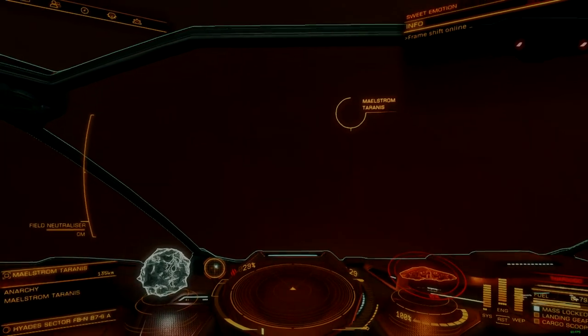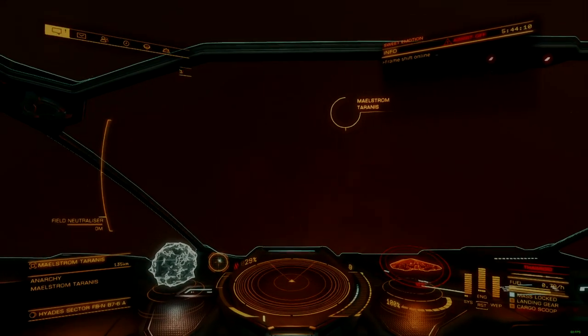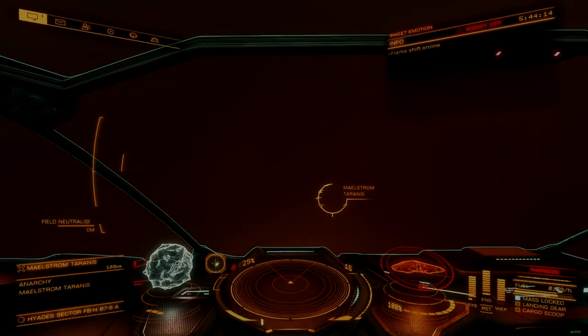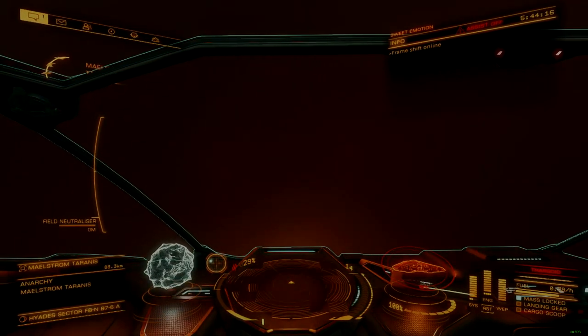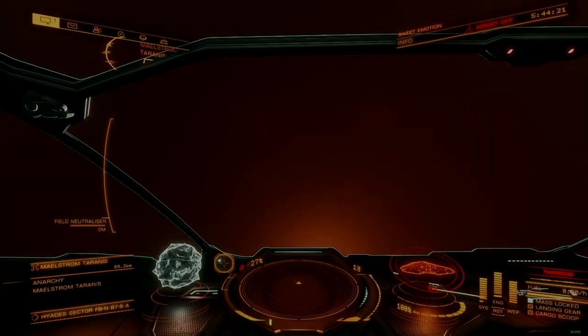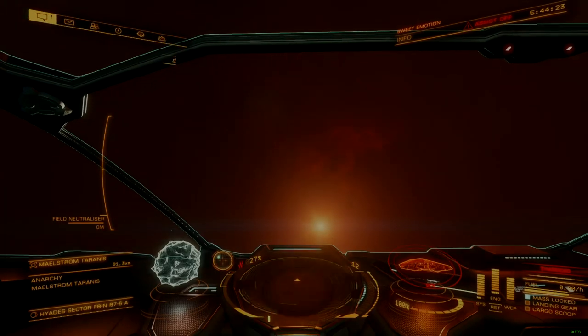Once at the boundary of a maelstrom, Thargoid behavior changes. Thargoids will no longer randomly drop in following your ship's low wake, as they would if you dropped at other locations within a system. There are interceptors within the cloud, along with other defenses, which can be aggressive and somewhat unpredictable.